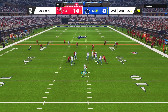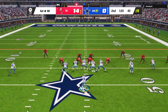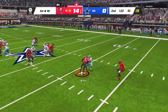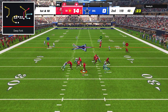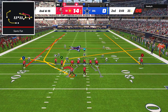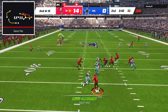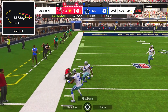The Cowboys responded with a nice dot to CeeDee Lamb over the middle to get across midfield, but on the following play I stepped right in front of the in-route with Lavante David for another user pick. I tried one more time to hit the cover three bomb out of deep fork but the pass rush just wasn't going to let that happen. Going back to slants flat, the running back wheel route was completely unguarded and Rashad White hauled in the pass from Brady for a monster 37-yard gain.